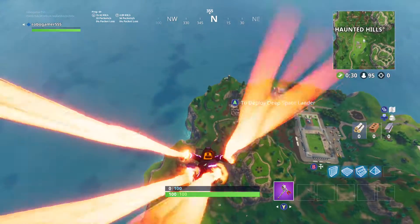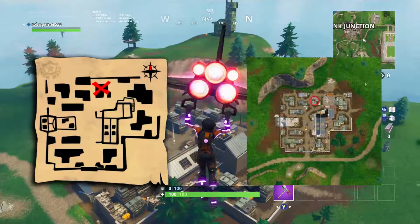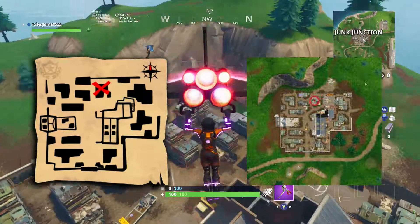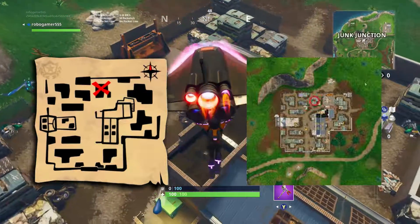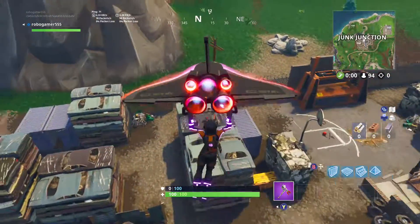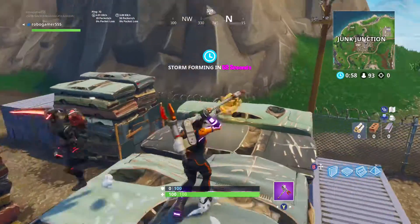I'm going to put them both on screen. As you can see pretty clearly, the map from haunted is literally just an overhead view of junk with an X on one of the car stacks, which means the battle star should be right around there.